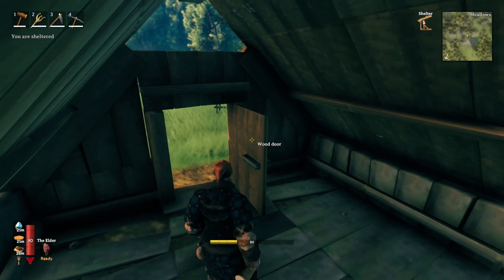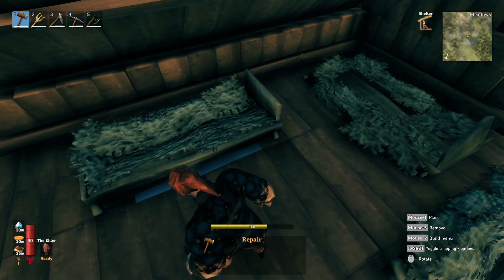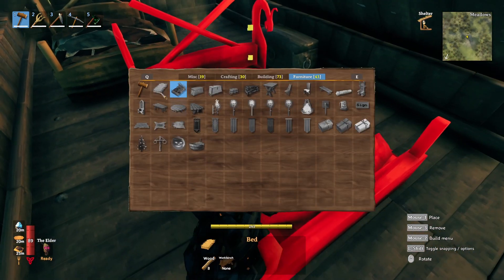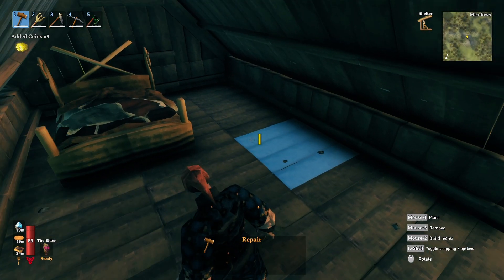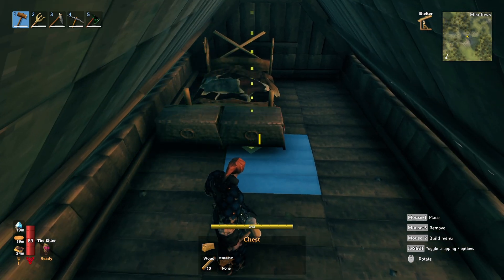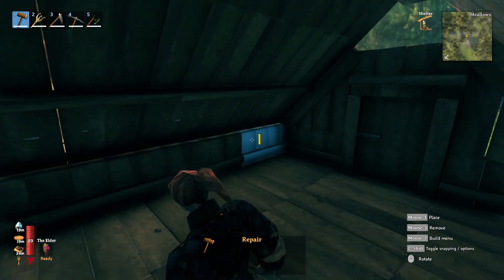Now that we've got the outside all repaired and looking nice, it's time to restore the inside. The inside is not looking very good. Unfortunately these beds are going to have to go — there's no saving them. We're going to put in a brand new fancy bed instead. We're also getting rid of some old items and creating a new storage space — placing chests in front of the bed so that storage and sleeping are combined. It's a lot more functional and pleasing to look at.